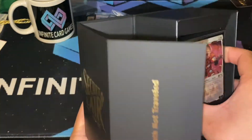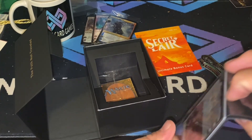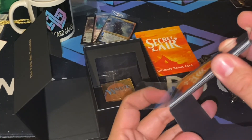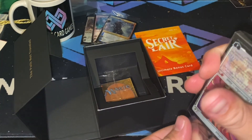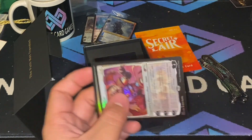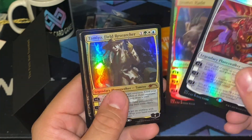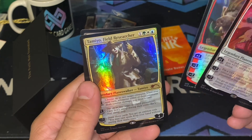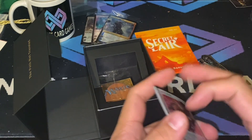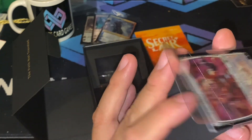This is the one where all the walkers are at. There we go — we got the Ajani Steadfast, Domri, Tamiyo Field Researcher, and the Vorinclex, Monstrous Raider — Golgari Queen. I like that Tamiyo; that Tamiyo is probably gonna go into a deck somewhere, might go in my Attraction deck.